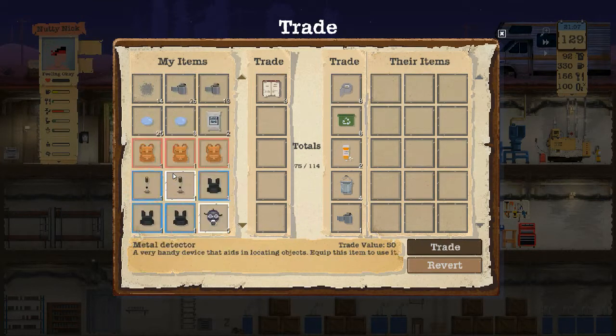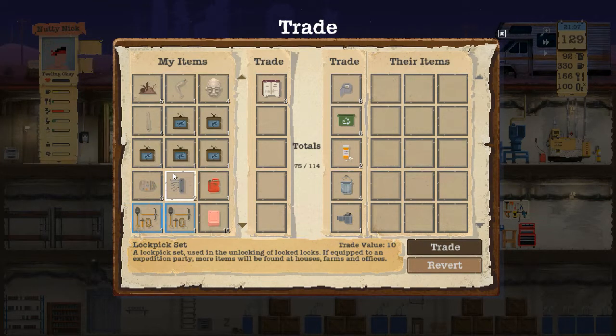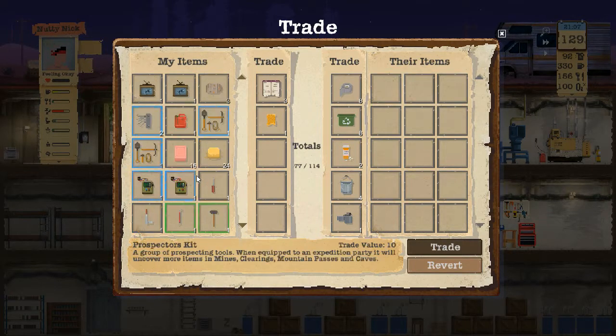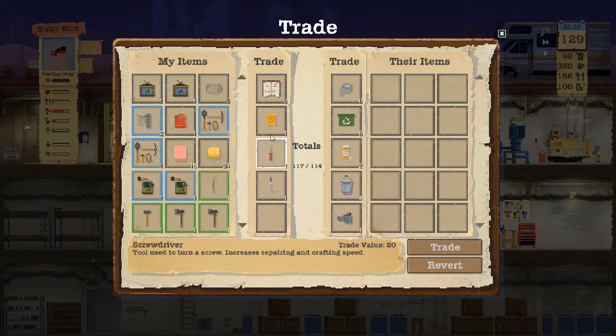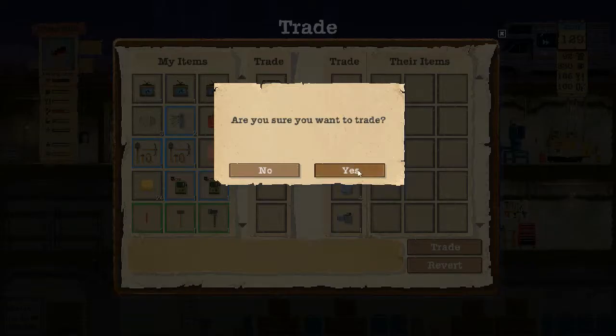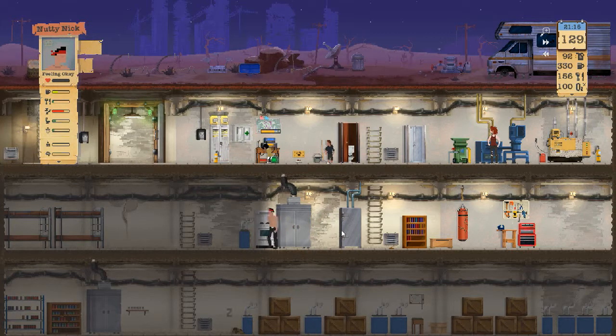I got a bunch of these tools again — stuff I didn't need. I do want to get rid of this if I can. There we go. 97, 17 — okay so I'm still gonna take this where two, yeah that's fine. There we go. Okay, well that settles that. I guess I'm gonna rest these guys up again.